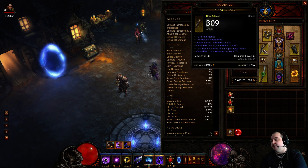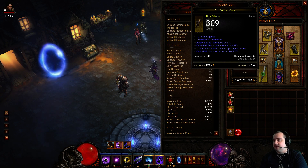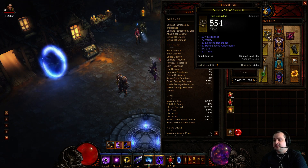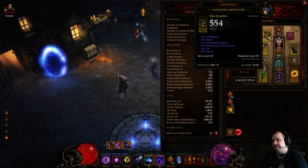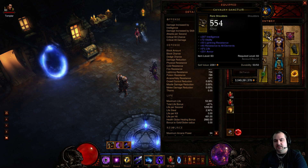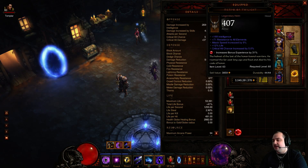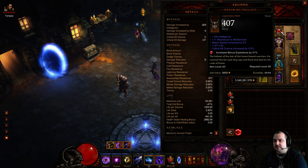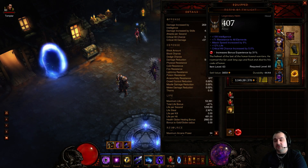So it's up to you. I'm using trifecta gloves here - intel, critical damage, crit chance. Same for the shoulders - high intel, all res, life percent, and armor. You don't have to get life percent and armor on your shoulders, but life percent would be good. I was quite lucky with this roll - it's a nice pair of shoulders. I'm using the crit Mempo here with 199 of 200 intelligence, all res, 9% attack speed, crit, life percent, and a ruby. If you have survivability issues, change the ruby to an amethyst to get the life percent.